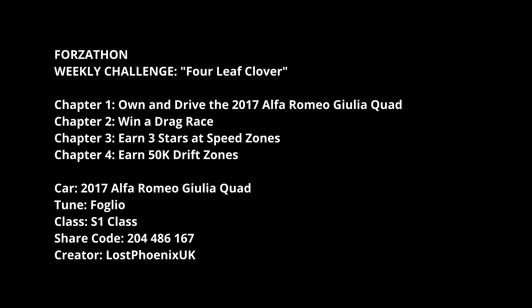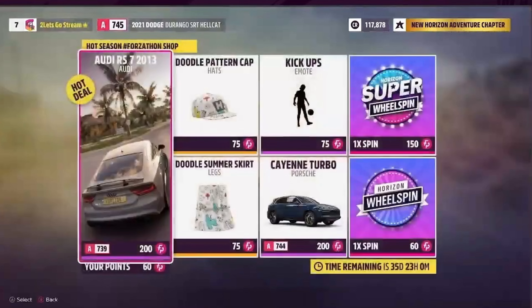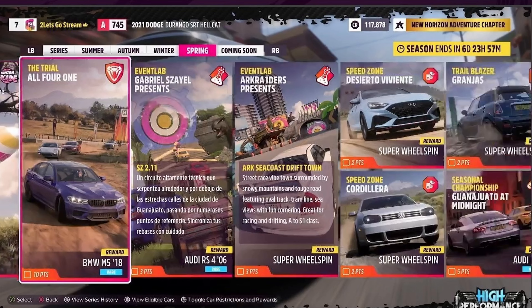In the shop: Audi RS7 doodle pattern cap, doodle summer skirt, and the Porsche Cayenne Turbo, as well as a wheel spin and super wheel spin if you fancy them. The Cover Trial is All for One, and then you've got a couple of event labs.